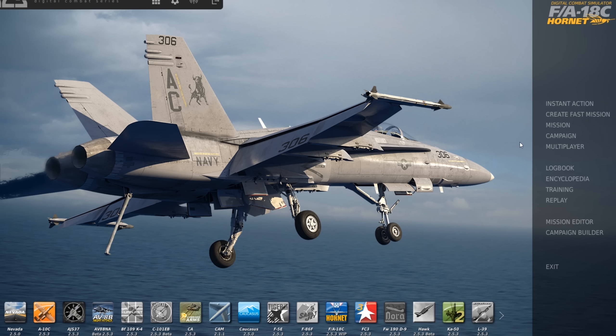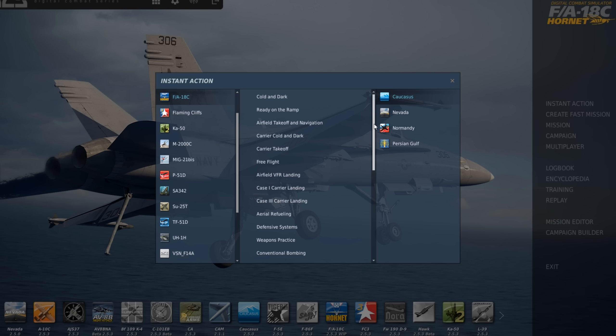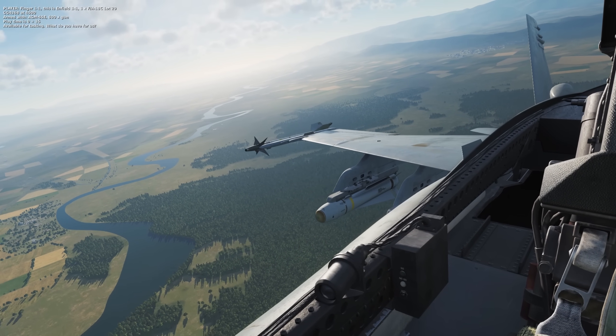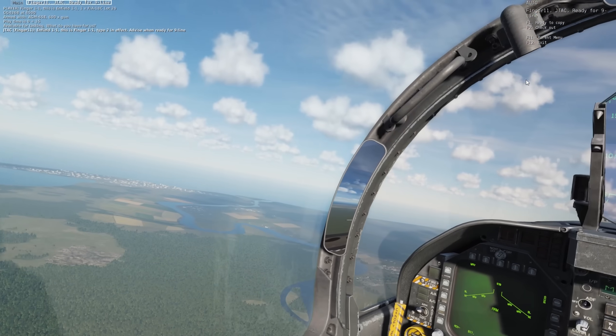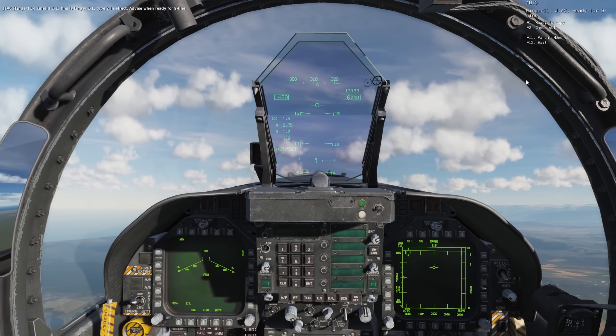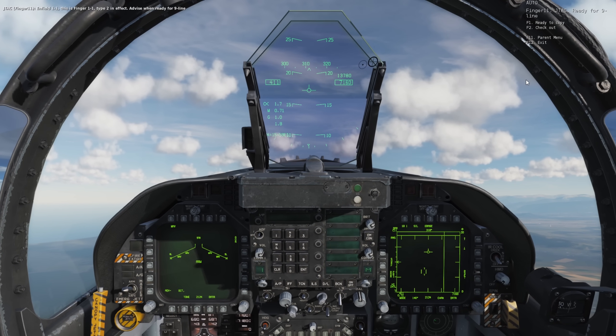If you wish to practice using laser Mavericks, you can find a mission on the main menu under Instant Action — select FA-18C and scroll down to the AGM-65E laser Maverick mission. This will set you up with a ground JTAC unit that will provide the lazing for you; you will have to communicate with them over the radio. Thanks for watching, and take care.